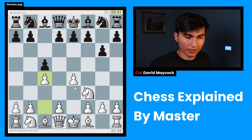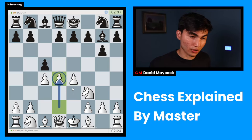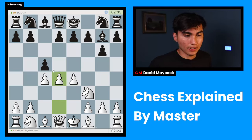I will occupy the center. In fact, I already did this with C4. You're going to say, David, this is not in the center, this is on C4, the expansive square. But it is attacking D5, therefore it is part of the center. Now I'm going to play D4, which is occupying the center more directly than C4. And if black takes, I take back, and I'm happy.